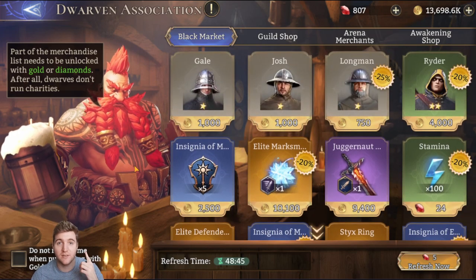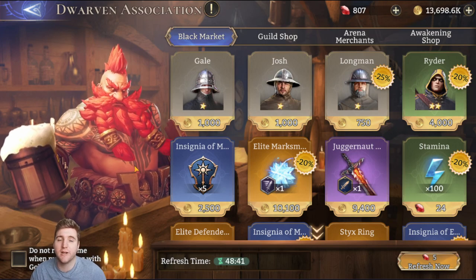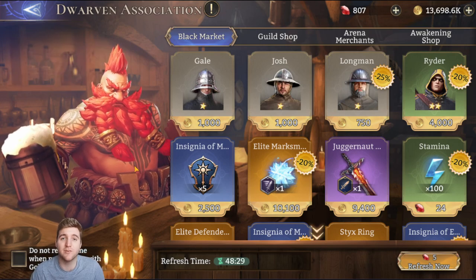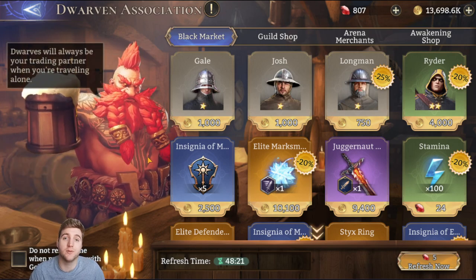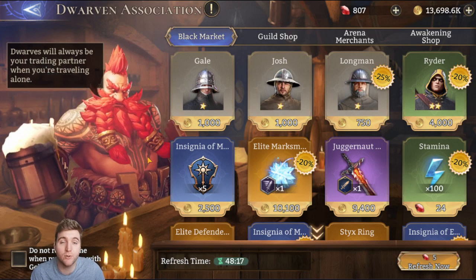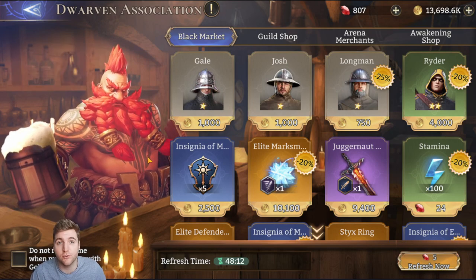There are two main things you really want to buy all the time in the Dwarven Association: rare summoning crystals and huge stamina potions. Pretty much just buy them whenever you see them if you can afford it. Rare summoning crystals are incredibly important — you should always buy them because they're always on some kind of discount and you're always going to be summoning. Summoning is incredibly important, legendary heroes are incredibly important, and building your roster is just the main goal.